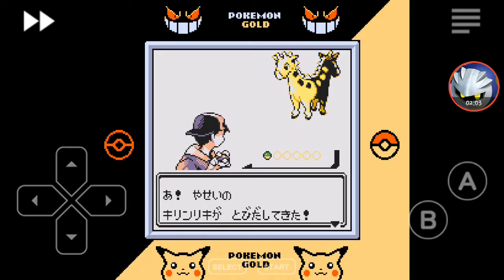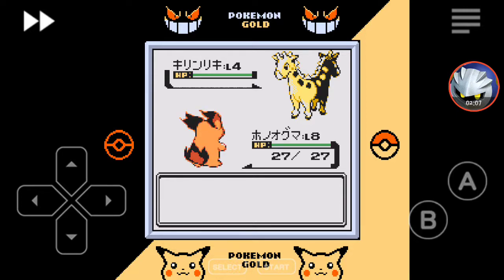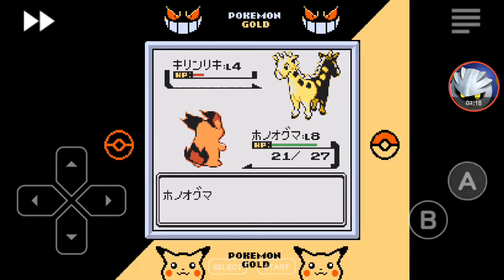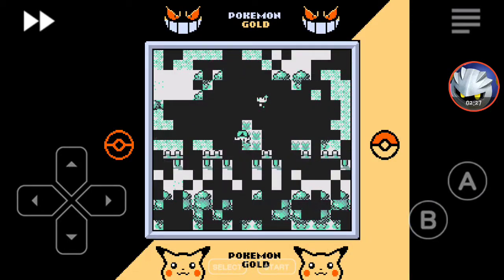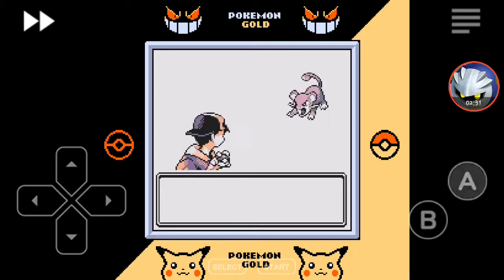Oh, there's a Draftrig here — I didn't encounter this one when I was playing a bit earlier. I'm twice its level. You can see the Draftrig there. Oh, another one immediately — no wait, this one's a Rattata. I don't care that much.